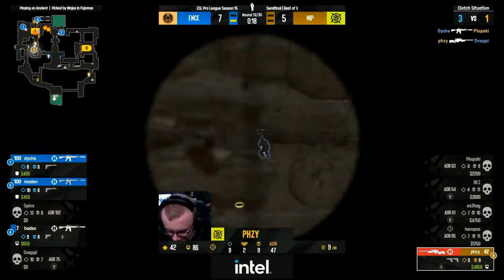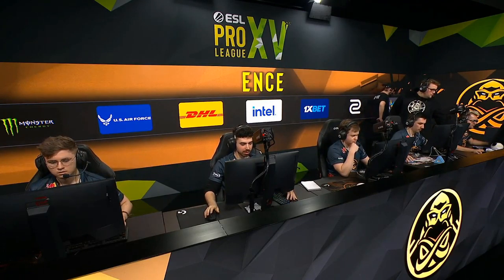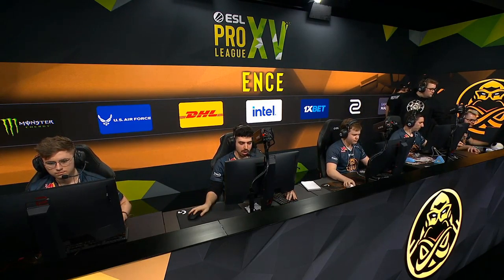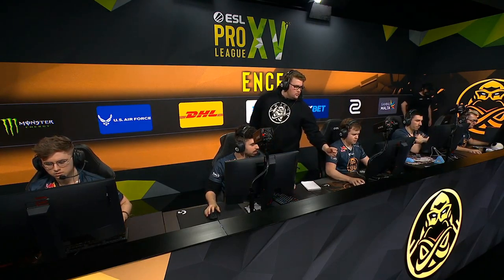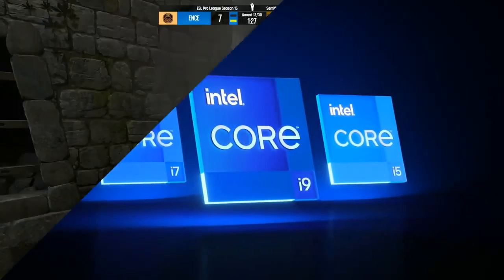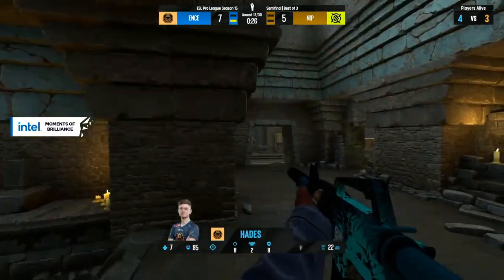Low HP or not, Hades gets back into position and ruins that smoke — that's terrible. Tough off-angle, and they don't have the manpower to take that bomb site. Fousey gets one — it's all over. Eight to five — ENCE with three players surviving, going to drop some weapons over. NIP have enough money for a buy, they'll be able to challenge again, trying to keep this as close as possible. Two rounds left in the first half of Ancient.